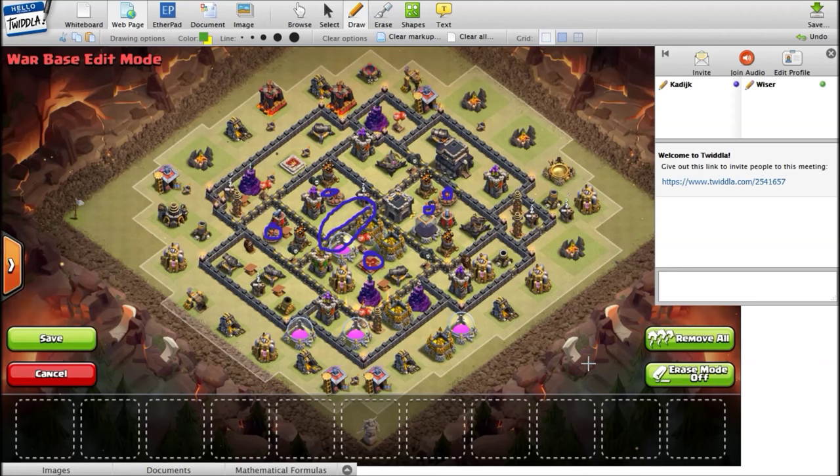I bet when this guy built the base he started with a great compartment, but then as he was building, this wall got added somewhere and he forgot he was reducing the wall count there. Initially he had a properly sized compartment, but somewhere along the line that wall got added, and that's a very crucial intersection of the base. I've made this mistake quite often. The reason it's bad is because all the giant bombs are exposed.